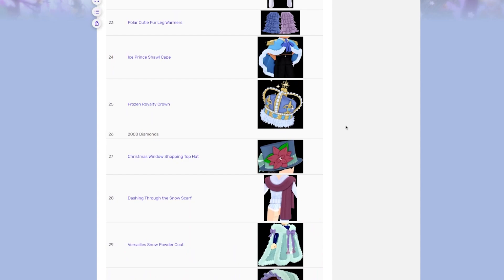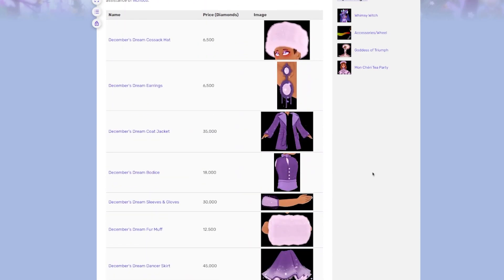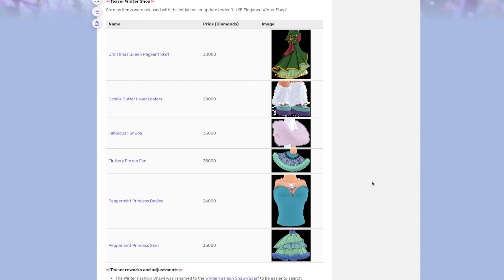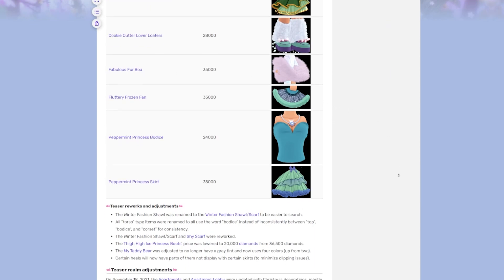They also released six new items at the initial teaser update in the Luxe Elegant Winter Shop: the pageant skirts, the cookie cutter loafers, the fair boa, the frozen fan, the peppermint bodice, and the peppermint skirts — a mini set that was for sale rather than part of the actual advent. You can also go through all of this and find out which items you're personally missing. Apparently I am missing more than I realized — I'm pretty sure I completed every advent, so I'm confused as to how I ended up with items missing.